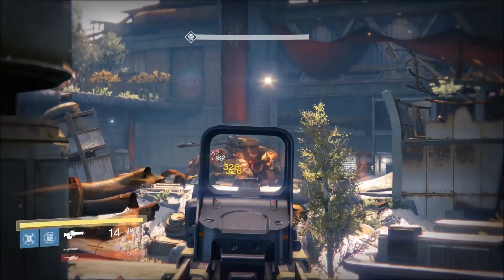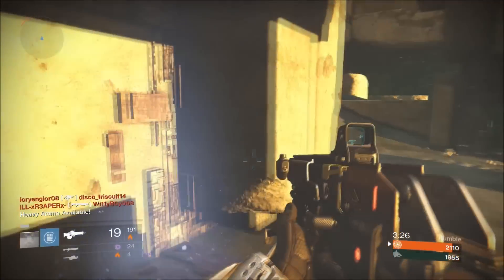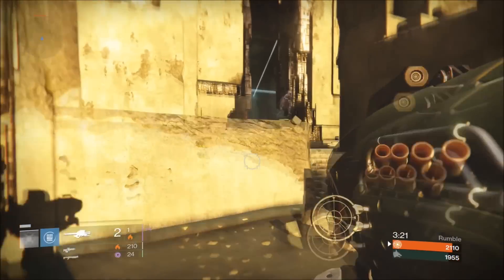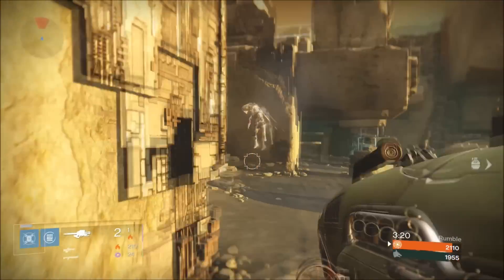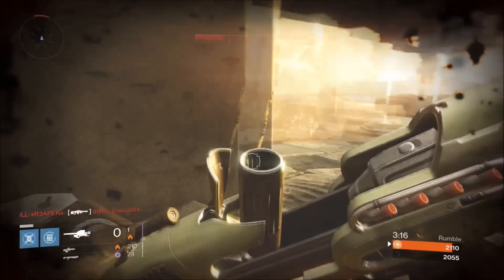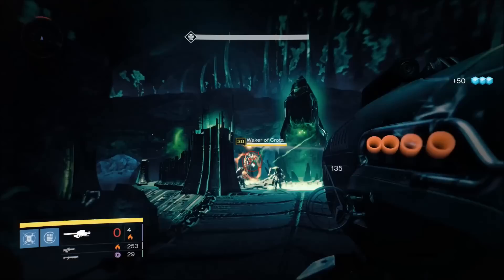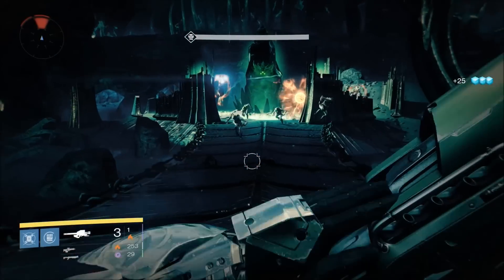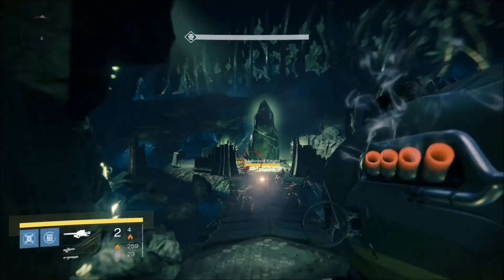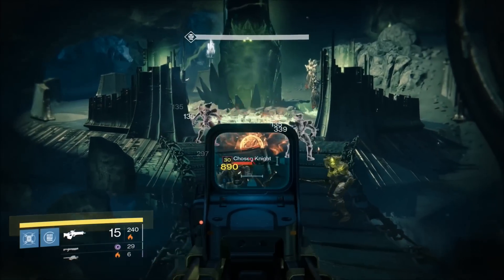Dumbfire can be a good and a bad thing. More times than not though, you want tracking on a rocket launcher. While the Pyromancer perk plus the lack of tracking allows you to pick where you want the solar grenade effect, you lose the benefit of guaranteeing the blast will actually hit the target. Dragon's Breath also has the slowest reload speed of the exotic rocket launchers at 52, compared to Gjallarhorn's 69 and Truth's 79.